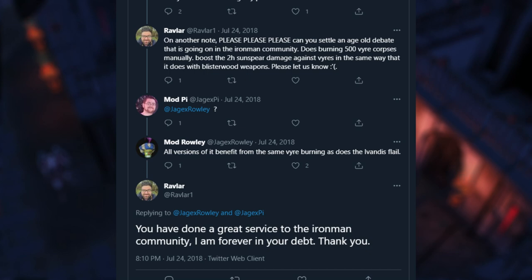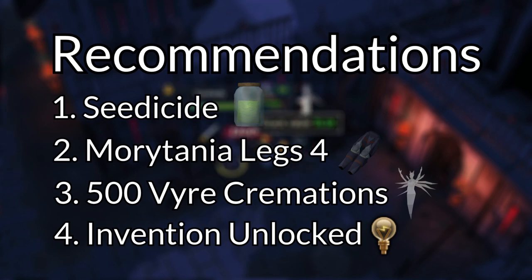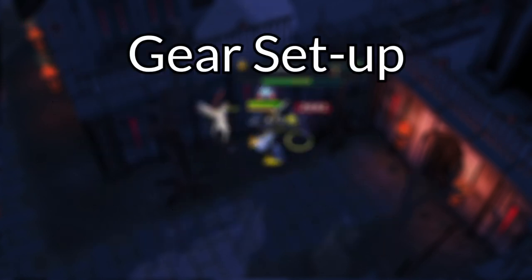You can see how many corpses you've cremated by checking your Sunspear. Having Invention unlocked is also pretty useful, both for the perks and so you can train Invention. The exact perks aren't particularly important here, but I would recommend Scavenging, as it will add quite a bit to your profit per hour, proccing quite a lot here for potentially rare components.